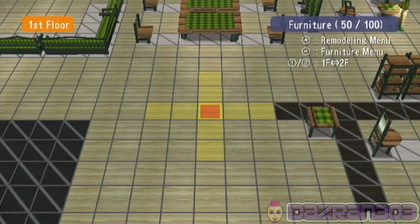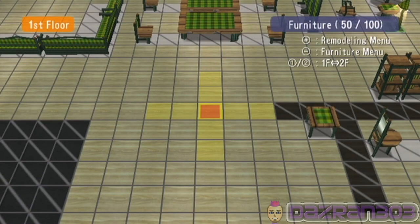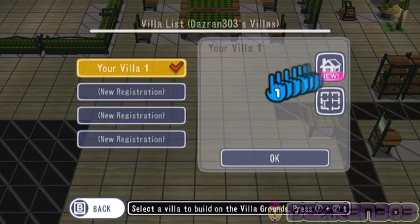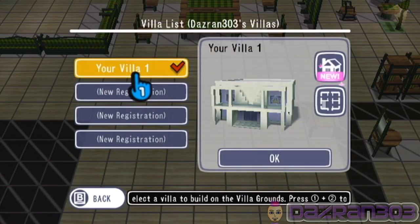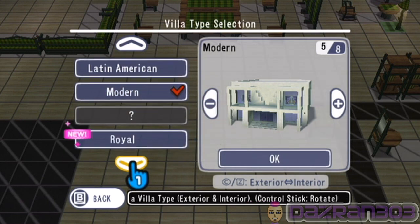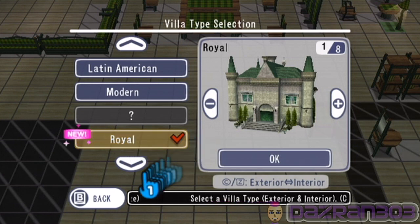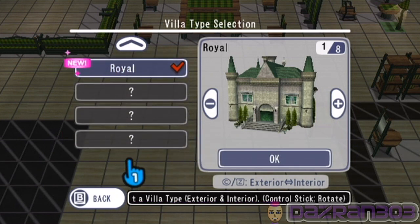Furnish — maybe you go in here? No, it's not in here. Let me press the back button — remodeling menu, put in here. Okay if we go in here this is how you change it — and it does say there's something new!